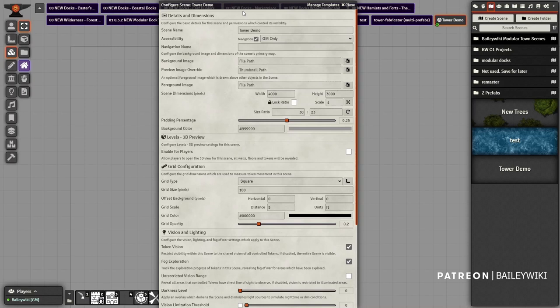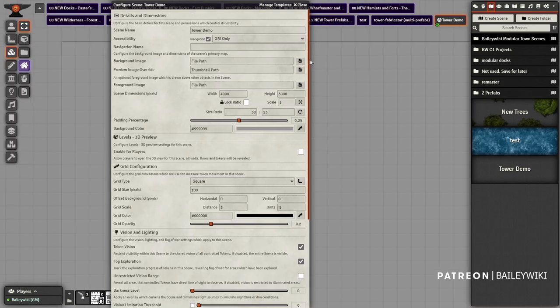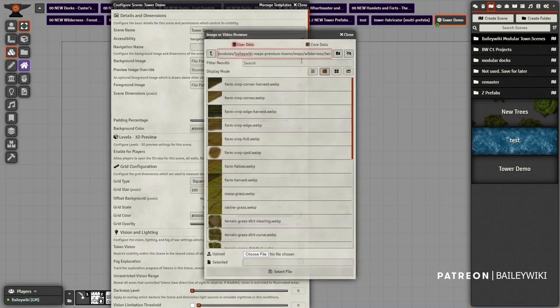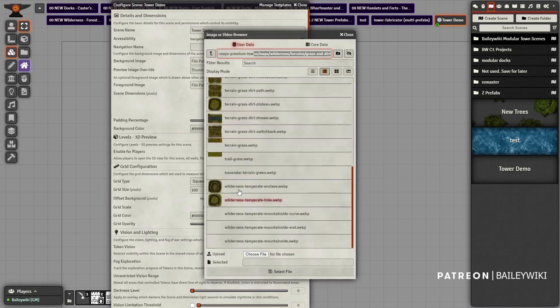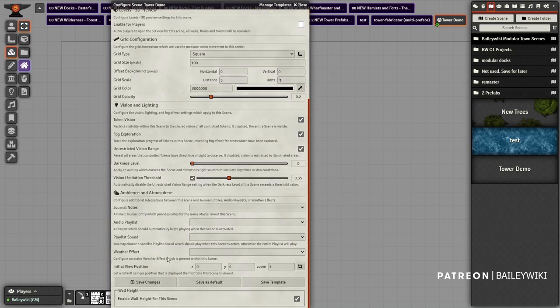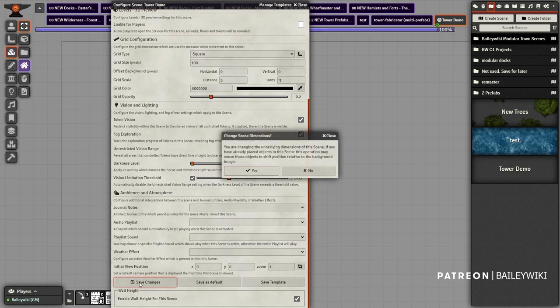I'm going to show you how to work with the new tower system. We're going to build a simple castle wall. We've got a basic starter scene here. We're going to go into the towns module, maps, wilderness terrains, grass and dirt terrains, and grab a generic grass terrain. Let's grab this one, allow vision, and save changes.